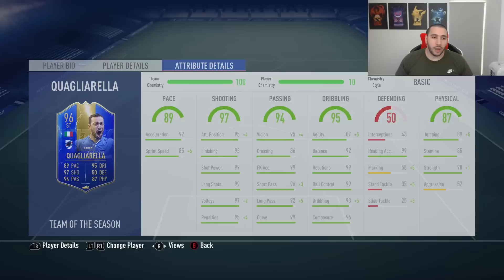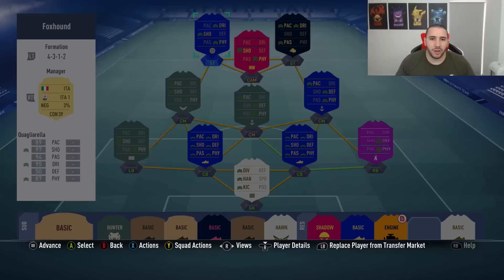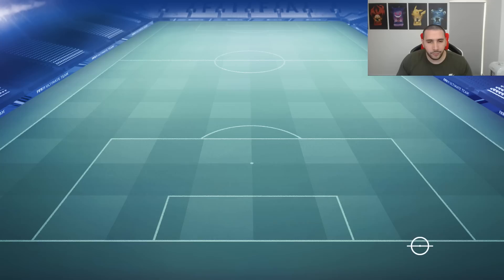By just looking at this, I'm willing to put the chemistry style Marksman on him just to increase his jumping, because that's what you need for strikers, especially when you want to cross it in. Now he has 99 jumping, 99 strength as well. Aggression got boosted by five, which is not a big deal. Attack positioning is 99, finishing is now 99 as well.